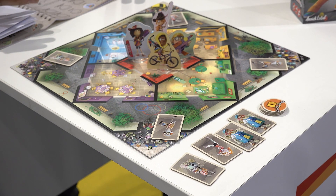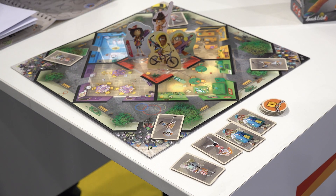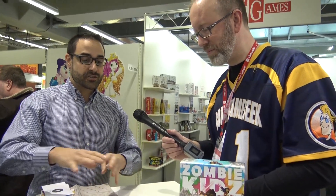It's the first kind of legacy game for kids. We don't destroy anything, so everything is always there, and we start with the basic rules. We are students and we want to protect schools against zombies — who are the director, the gym professor, or things like this — so you really want to control your school to protect it.